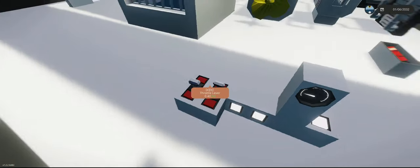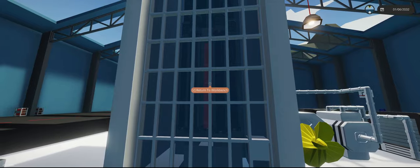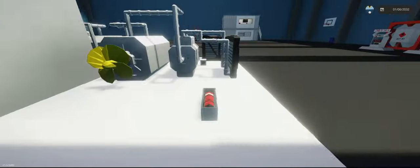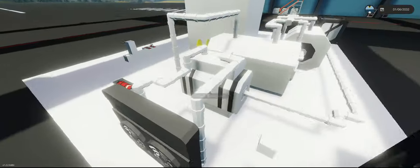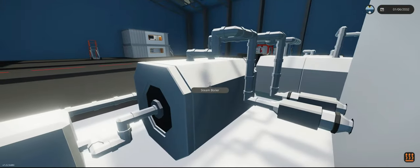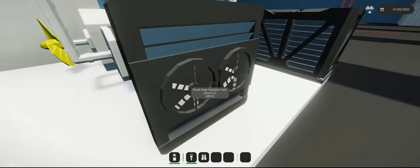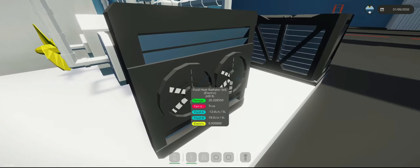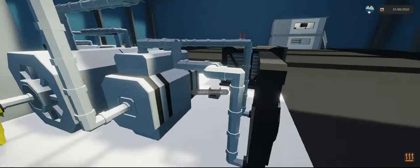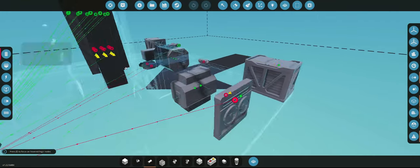Now we're going to add control rods in there. Those control rods essentially slow down the fission. The more we add, the slower it's going to heat up. The fuel rods are starting to glow a little bit — that glowing is normal. It should be kind of glowing white, or light amber. We're at 250 — that's pretty much good for what we're using today. The boiler should start to heat up now — it's pushing 60, 61, 62 degrees. At 100 degrees, it's going to start making steam. I don't know why the radiator isn't working.